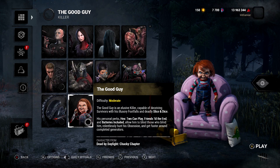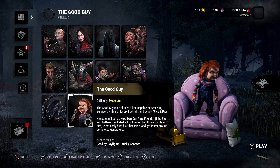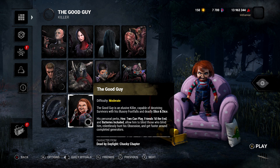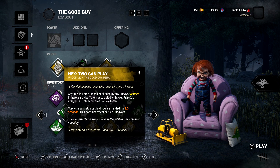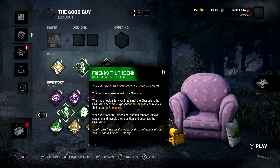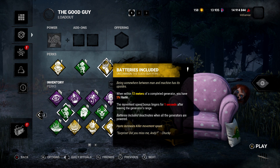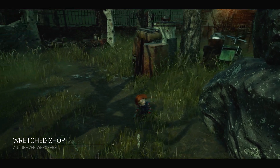This one's obviously going to be done from the killer side. You are going to need to do this with the Good Guy, which is the DLC's killer. So make sure you grab him from the DLC pack or from the in-game store. You also need to make sure you get him to a minimum of level 10 to open up three free perk slots. The three perks you want to run and only run are going to be Toucan Play, which is a hex perk, Friends Till the End, and finally Batteries Included. Make sure you leave the fourth perk slot empty if you have that available to you, and you can do whatever you want for add-ons or offerings.